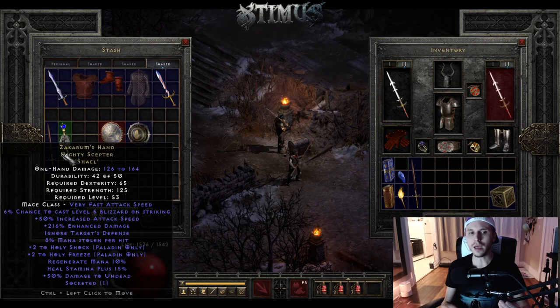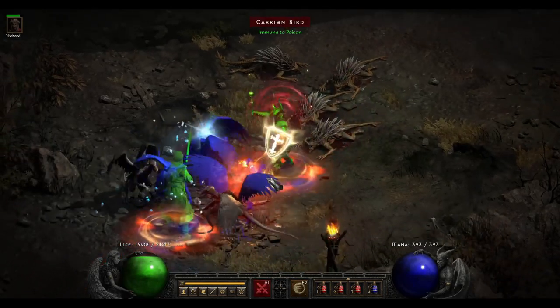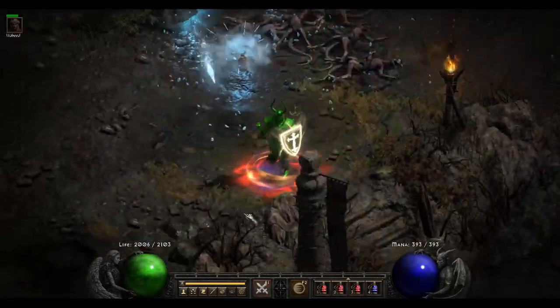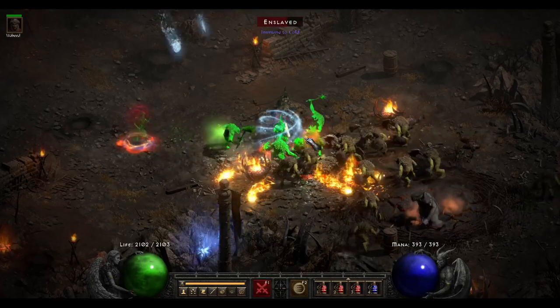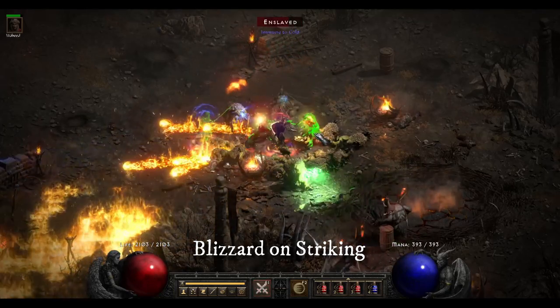The next item is Zakarum's Hand. I actually upgraded this. It has a 6% chance to cast a level 5 Blizzard on striking — a lot of you guys probably don't know that Blizzard doesn't show the real damage it's doing, and Blizzard does a ton of damage, so to have it on a melee weapon is just absolutely amazing. Up to 50% increased attack speed with a Shael rune in there, 216% enhanced damage, and it also has ignore target's defense which is absolutely amazing for any melee character. 8% mana stolen per hit is really important as well. This is super cheap and no one keeps it — if you're on a budget as a frenzy barbarian or zealot, this item is just absolutely amazing.